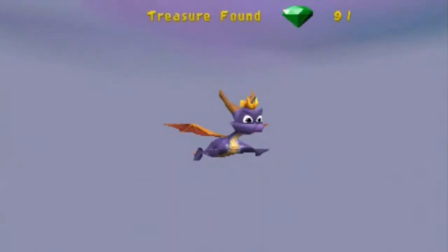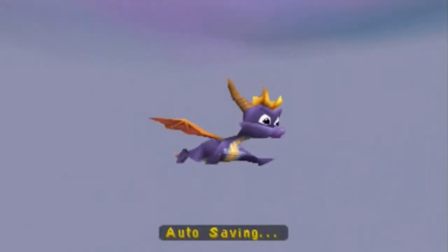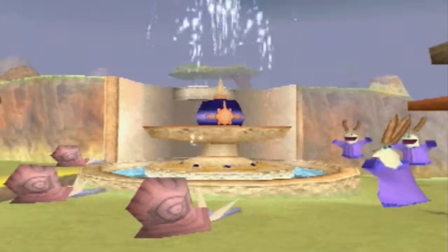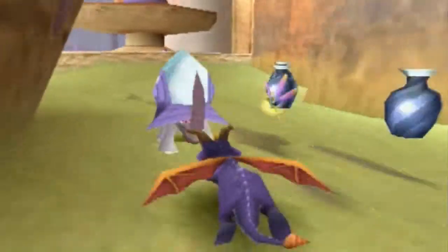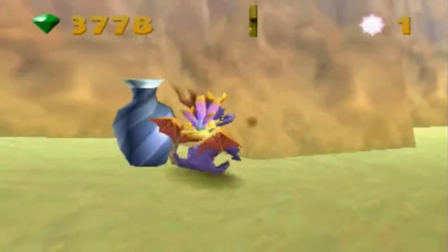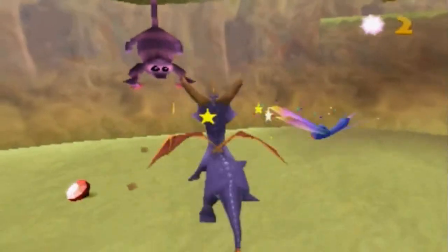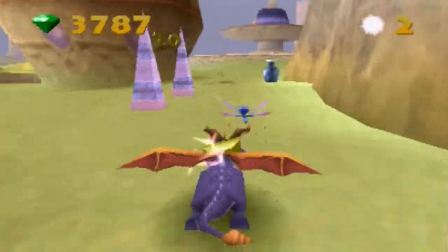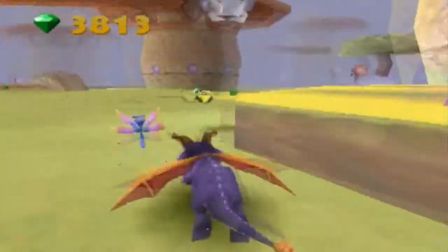Where are all the bad levels located in Spyro 2? If you think Autumn Plains is irritating and annoying and backtrack-happy, you're wrong. Winter Tundra has the longest, the most irritating of all the levels in any Spyro. This, I understand it's the last level, the last world — it kind of has to, you know, it has to be difficult. It just has to.